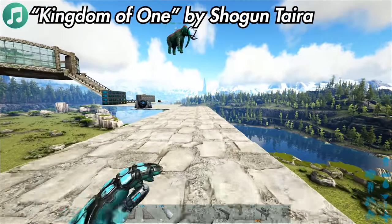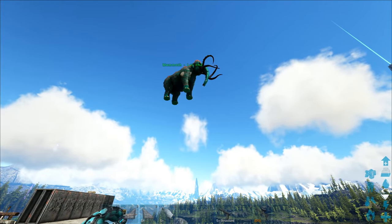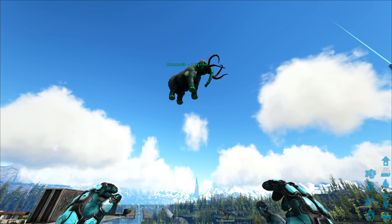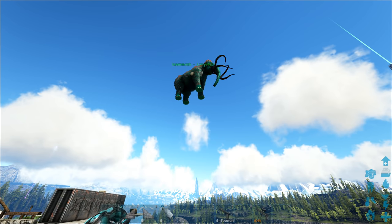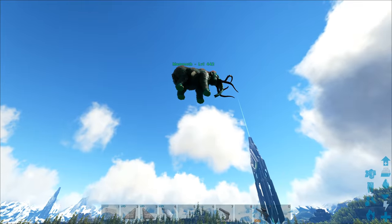In ripping down the whole castle, the mammoth didn't actually fall - it's just chilling up there. I removed the ceilings below it but it's just decided to fly instead. Its ears don't even look that big; I didn't think it could fly with tiny ears like that.